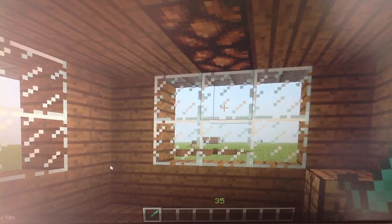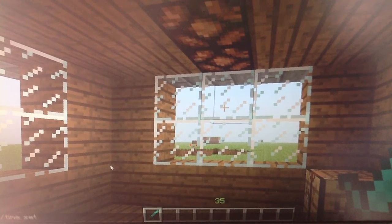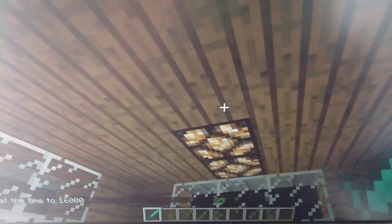If I do the slash time command — it has to be cheats enabled — time set 1600, like that, go to nighttime and then the lights turn on.